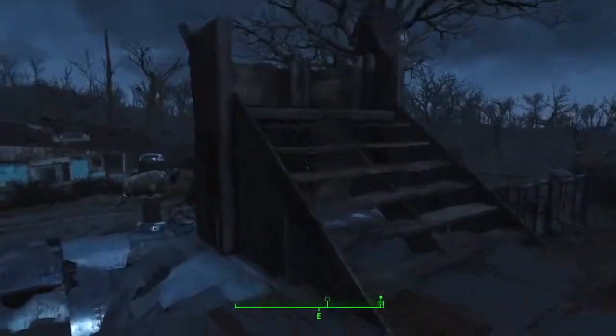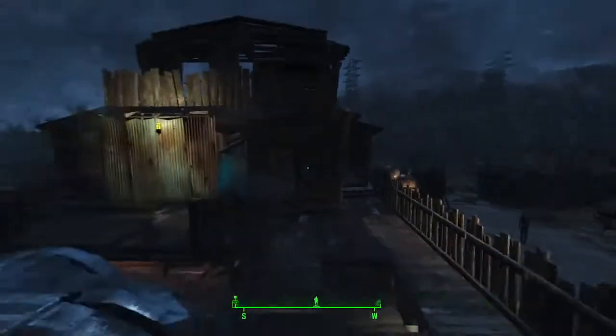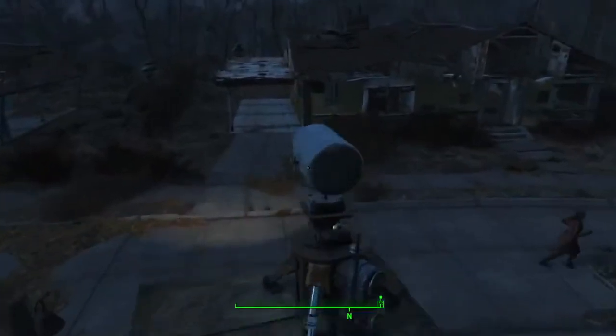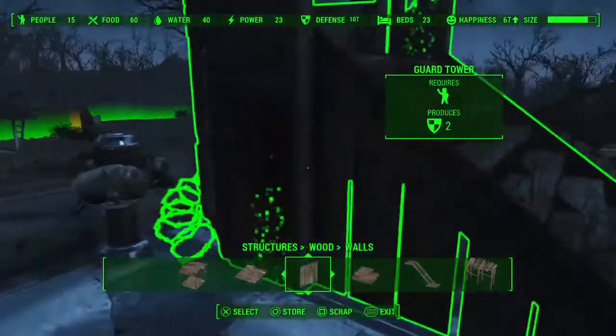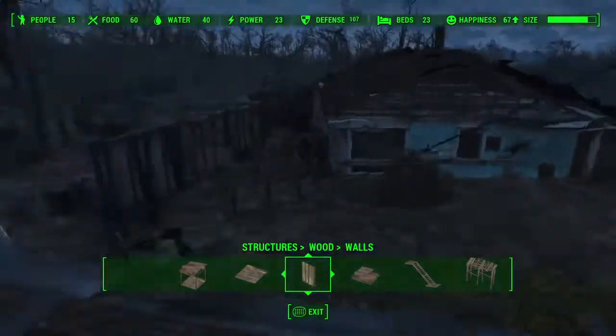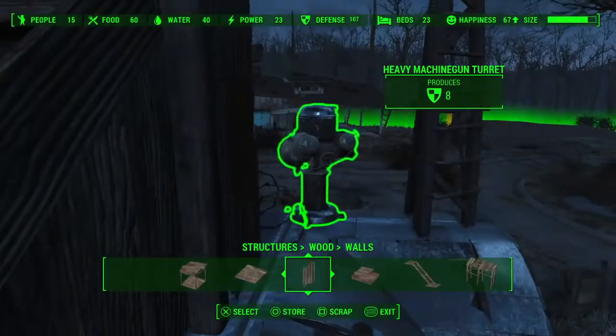Some of the crucial elements up here: you've got guard posts like we had at the camp's entrance. Things like spotlights and turrets will increase your defense rating — there's a heavy machine gun turret there. Some turrets require power, though not these ones.